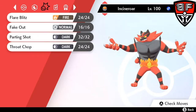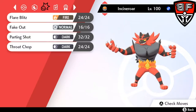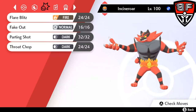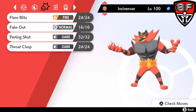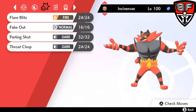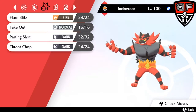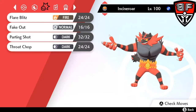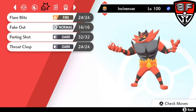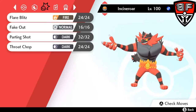Let's talk about Incineroar. Its primary move pool is Flare Blitz, Fake Out, Parting Shot, and then the fourth move varies — trainers are going in a lot of different directions. It could be Throat Chop, usually over Darkest Lariat. Throat Chop is going to stop a lot of those sound-based moves from going off the following turn, such as Snarl, Roar, Hyper Voice, etc. Taunt, Will-O-Wisp, and Roar are also versatile options more dependent on team composition, but Incineroar does have access to a pretty wide array of moves.